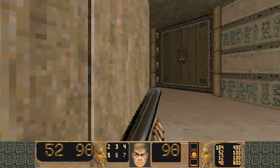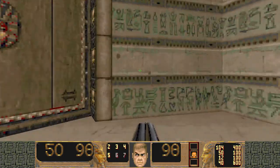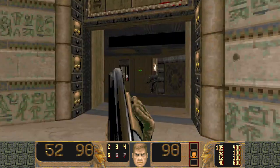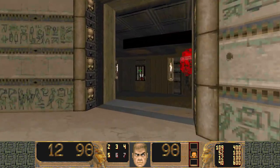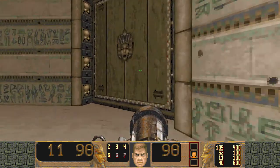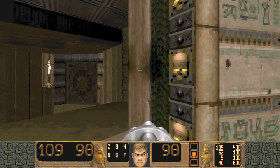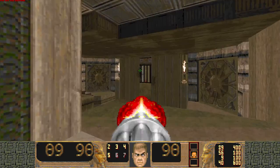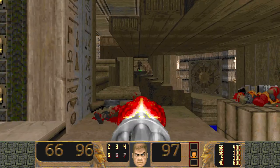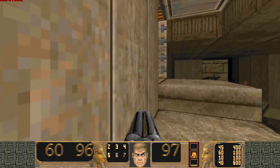So after grabbing the yellow key, a Revenant actually appears here, but it doesn't activate until you actually come in this area. While they're infighting somewhere out there — yellow key, yellow door. A chaingunner will rise from that little pillar as soon as you walk out. So that's a lot of the enemies in this room. Imp in there.